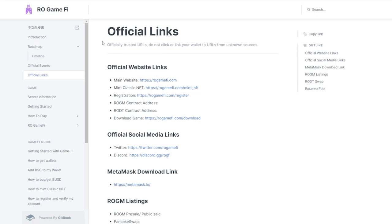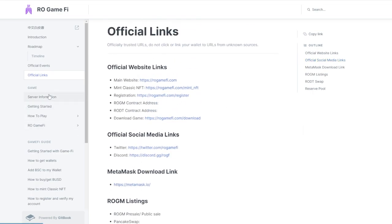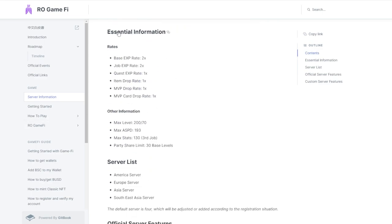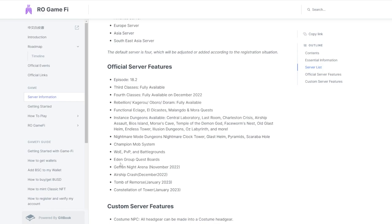The official links are going down in the description so you don't accidentally click on something else or get scammed. For the game, we have server information with XP rates and other details. The server list includes America, Europe, Asia, and Southeast Asia — so everyone is going to have a nice ping. Official server features include WoE, PVP, and Battlegrounds.